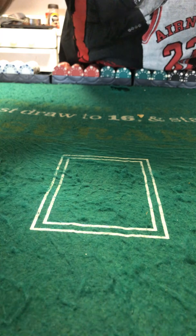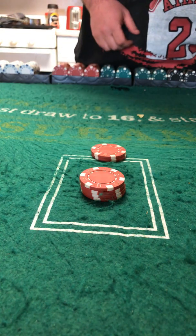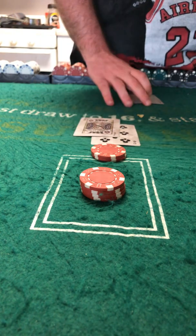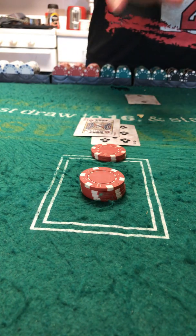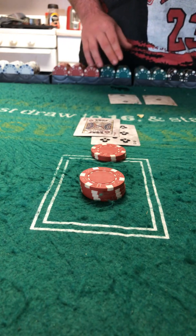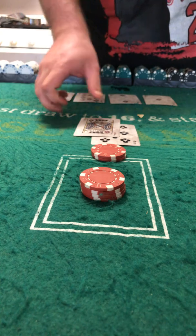Bet 20 and bet 10 for the dealer. 8 — 2 showing for the dealer — 18. All right, 18 stays. Dealer pulls a 3, or 13, hits with a 10, has 13, hits again with a 5, has 18 — and that's a push.